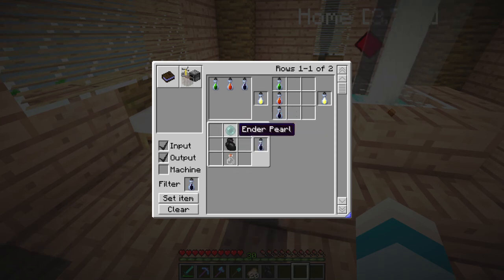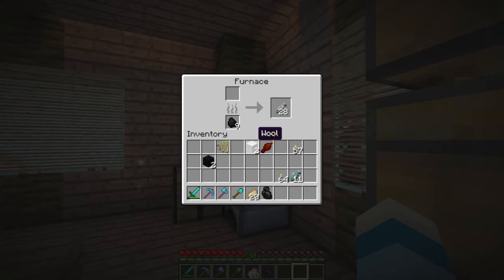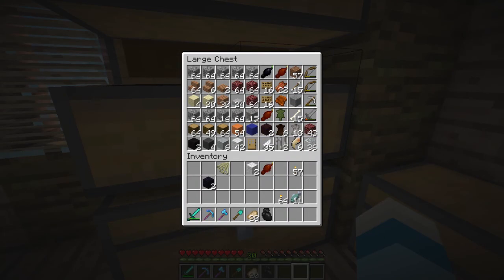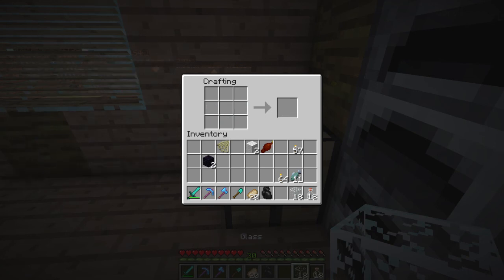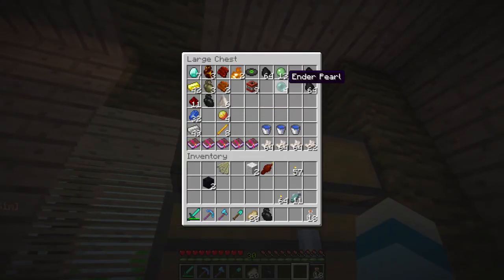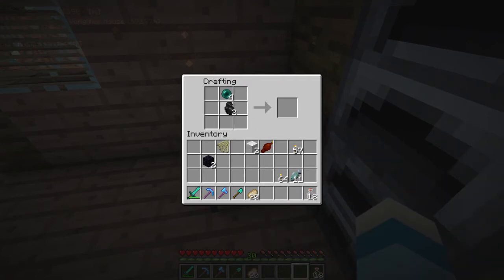We're going to look up the essence of darkness. To make one you need an ender pearl, heart of darkness, and a glass bottle. I have glass and four ender pearls, so let's just make these now. We'll make six — oh they make three, so 18. There we go, awesome, got a heart of darkness.